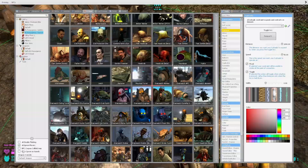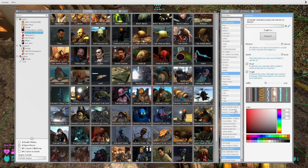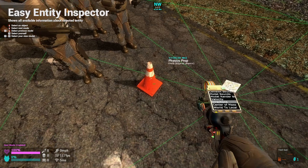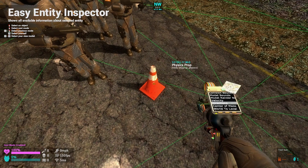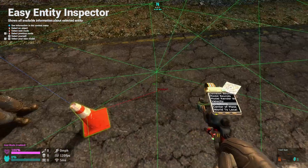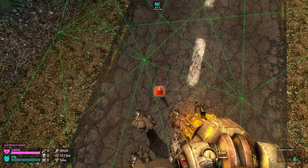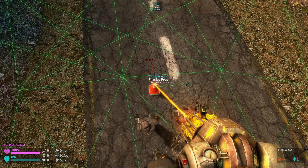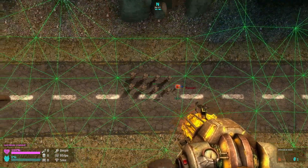One thing to help with props like this — which I recommend not using — is that there's not a proper forward indication. You can use the Entity Inspector, the Easy Entity Inspector tool, and select the direction. As you can see, the forward is what you want, because that's what the NPCs are basing it off of. They're exactly on the forward.